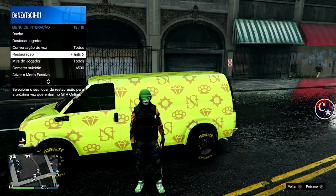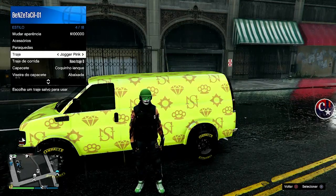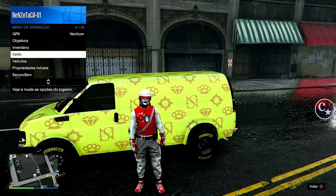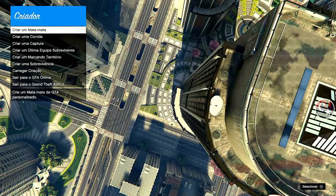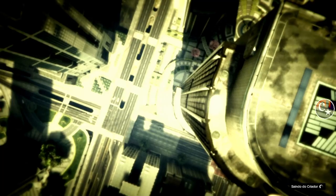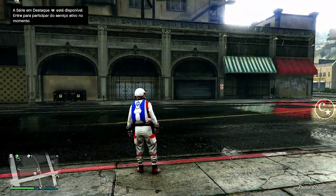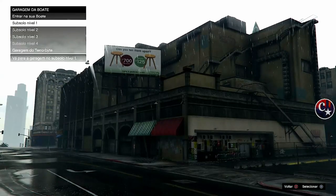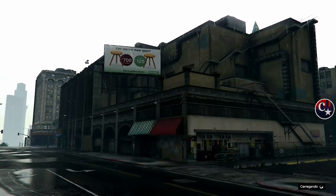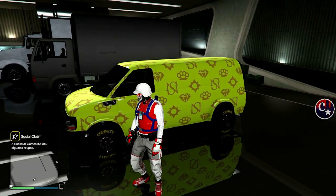Vou colocar a minha restauração aqui — última localização. Vou trocar o traje. E vamos, galera, até o criador. Chegando no criador, vamos fazer uma sessão apenas de convite. Chegando aqui de volta, galera, na boate, vamos entrar na garagem B1, que é a garagem da Van Speedo. E aí, galera — BAM! Tá aí, tá galera? Simples, rápido, resolvido o nosso problema.